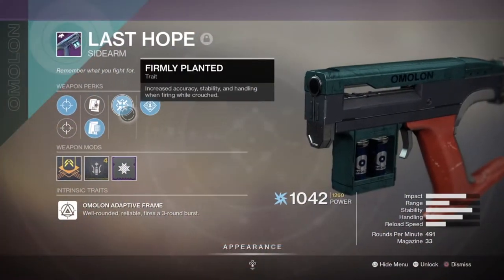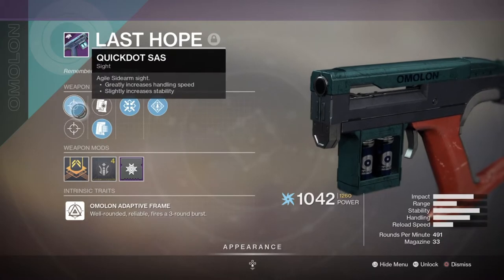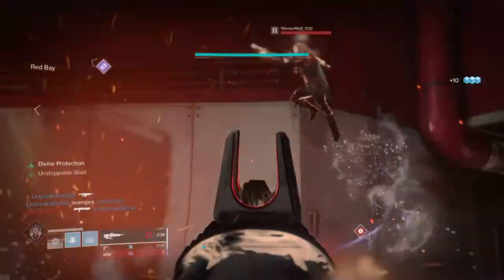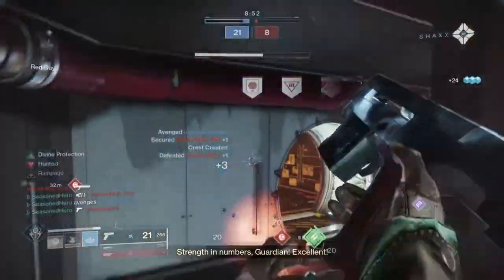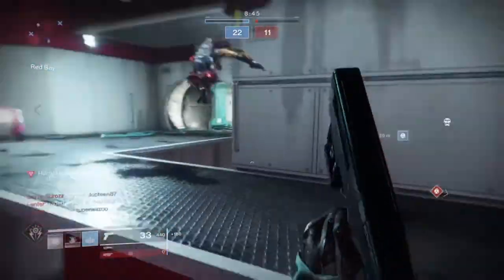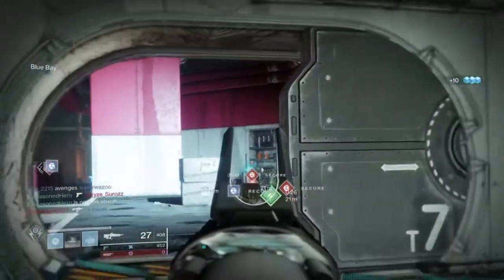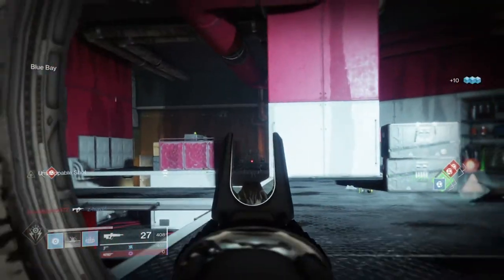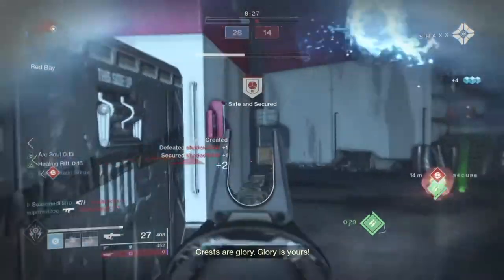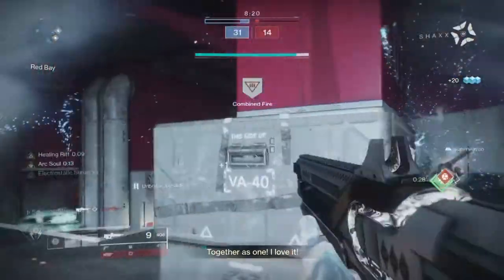For the secondary I'm using the Last Hope sidearm with Rampage, Firmly Planted and Appended Mag — a very great backup weapon for close quarters. Sidearms in general offer wide versatility in whatever PvP setup you have in mind and are great for countering shotgun or sniper users where my primary is limited. As my Pulse is designed for mid to long range, pairing it with a secondary that's slightly faster with a decent magazine size complements the build well. Alternatively, the Last Dance, Anonymous Autumn and Seventh Seraph SI-2 sidearms are also great choices, and can roll with full auto which is a must-have, and the Seventh Seraph can even roll Vorpal Weapon which is great for shutting down super users.